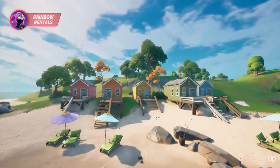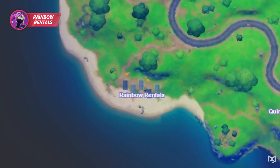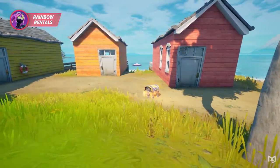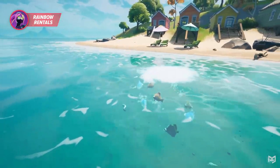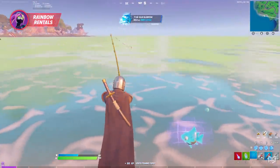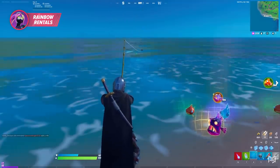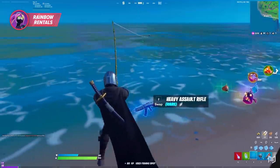The next drop spot is Rainbow Rentals — the set of five beach houses on the western edge of the map. In total there are four chest spawns: the green house has two, the middle house has one, and the westmost house has another out back. Five chest spawns isn't a lot, but what makes this spot great are all the fishing spots. You can get a lot of incredibly useful fish, including the brand new elusive Rift Fish, which is going to be huge this meta, as well as weapons like snipers and even high-rarity shotguns.